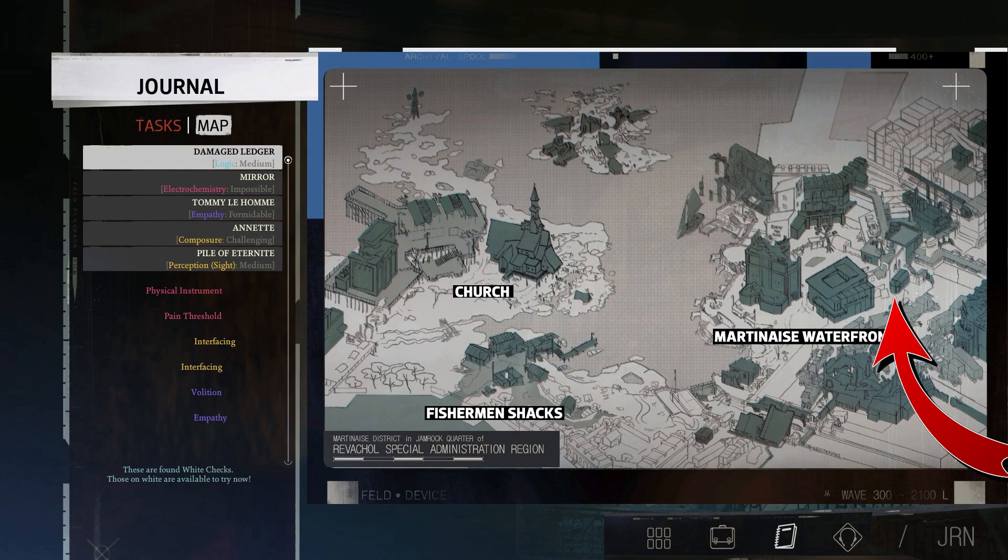Next up, you can head over to Frit and you can sell these. There's a vending machine you're going to find right inside the shop.